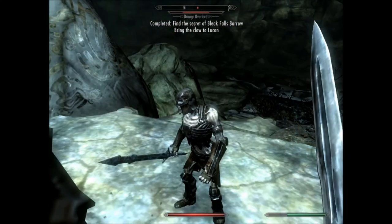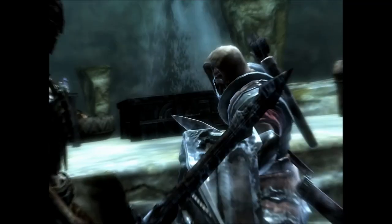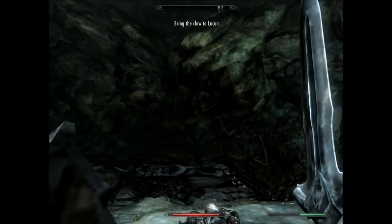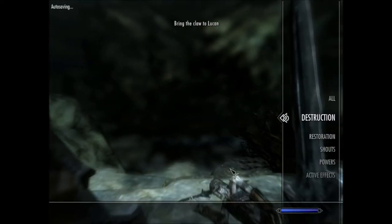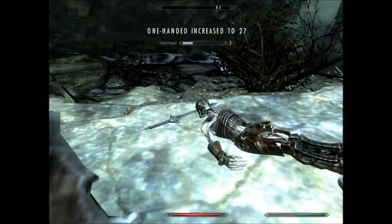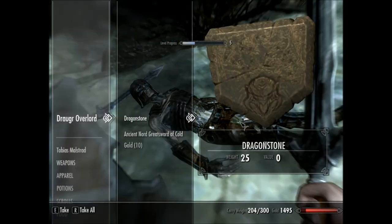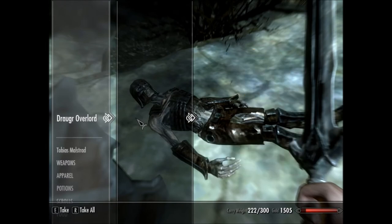He's a Draugr and he keeps saying Fus Ro Dah because he wants to use it on us, but we're going to beat him. Now let me show you something in the menu — we know Fus Ro Dah, we know how to do it. But we can't actually use it because this guy has the dragon stone, which we need, plus a nice sword, so we have to get those.